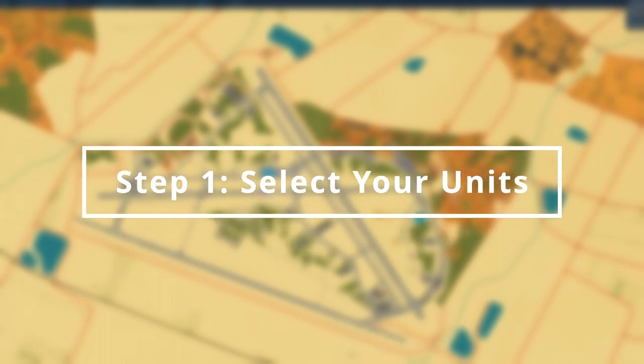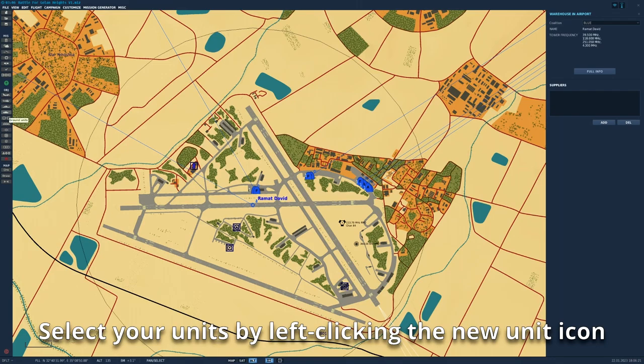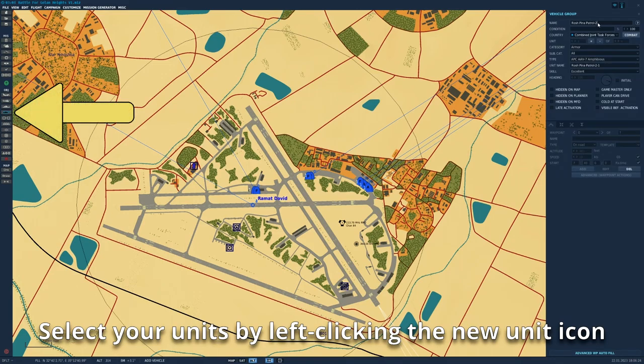Step 1: Select your units. To begin, create a new group. We will make a simple vehicle patrol with a couple of Humvees, but you can do this with any kind of unit.